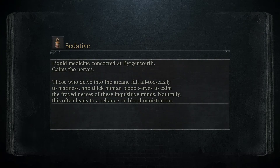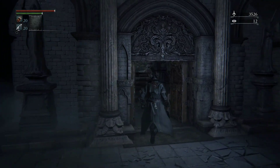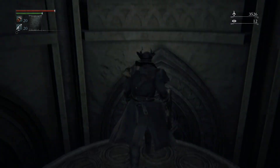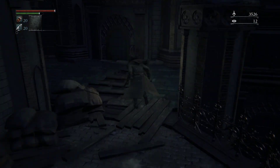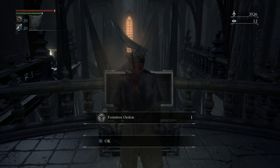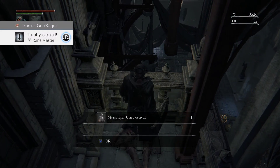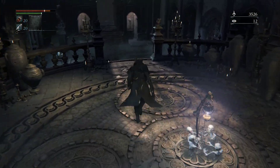Now because we defeated the Blood Starved Beast, another entrance in the Cathedral Ward has opened up to us. We're going to take this hidden pathway. In our first room we got Formless Oedon, and we got a Messenger Urn — I'll show you guys how to use this when we get back to the dream. Let's go back.